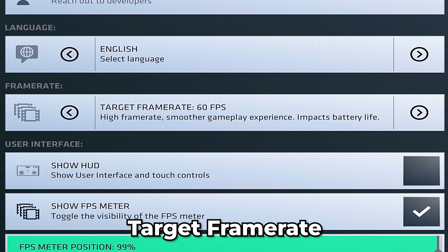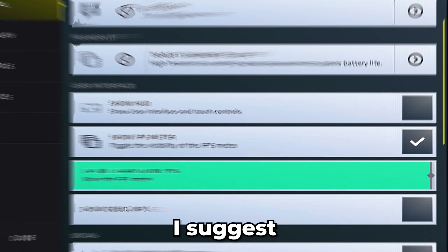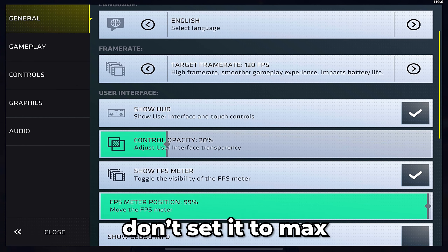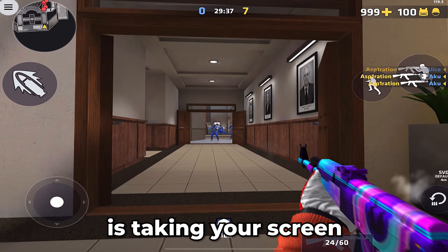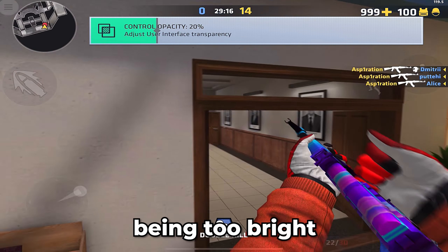Go to target frame rate and set it to max so you have the full advantage of your screen. I suggest you use HUD opacity if you don't know your binds, but please don't set it to max. It's taking your screen visibility and you may not see players because of your binds being too bright.